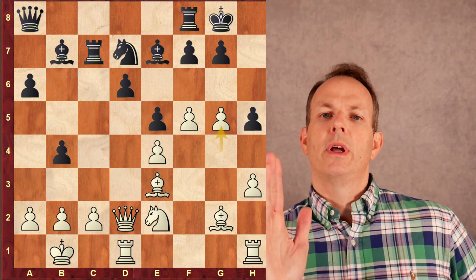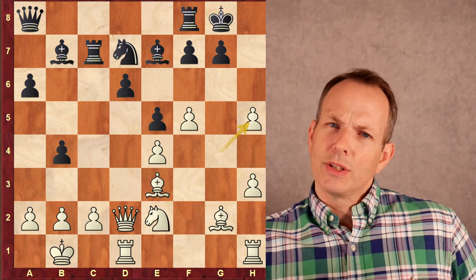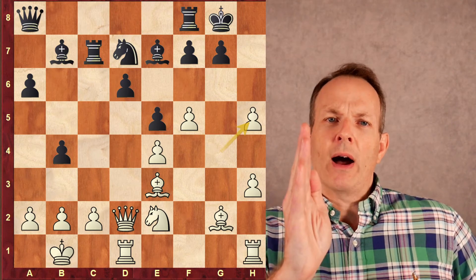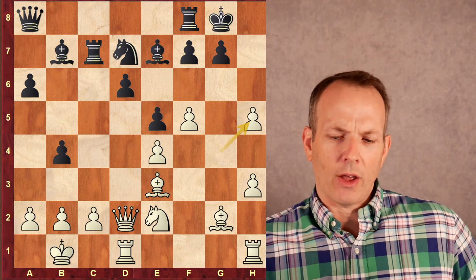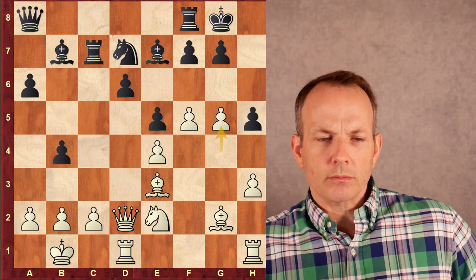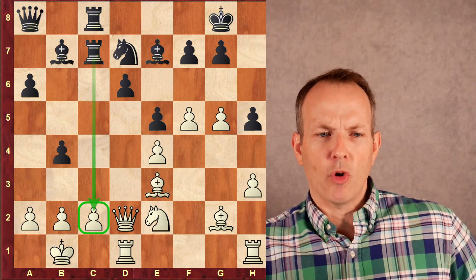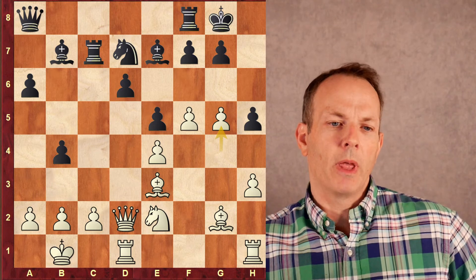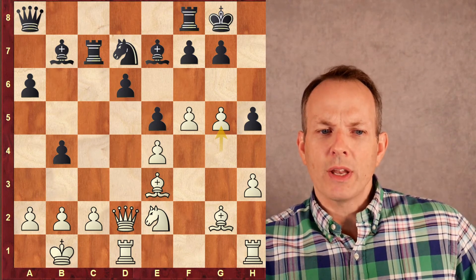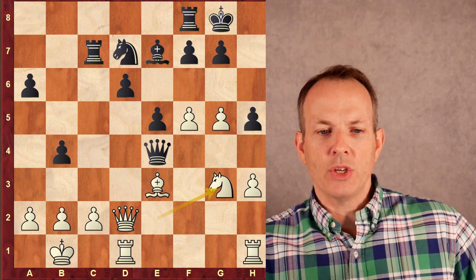White plays G5, gaining more space on the King's side. It perhaps might have been better to play G takes H5, taking that pawn — the reason being that opens up the G file and he could place a Rook on the G file and attack through that file. But he decides to gain the space instead. Black plays Rook F to C8, doubling up and attacking that C2 pawn on the half-open file. Someone might ask: Black is attacking E4 twice and it's only defended once, so why not just capture on E4? Well, after Bishop E4, Queen E4, Knight G3 — hitting the Queen.